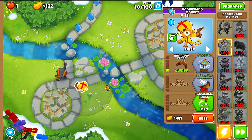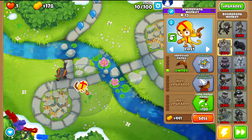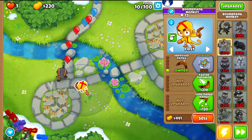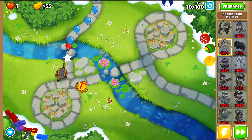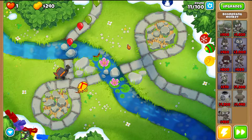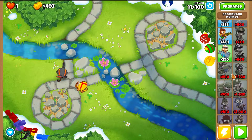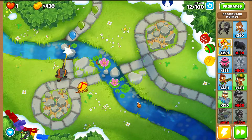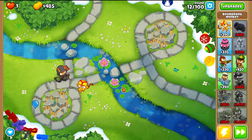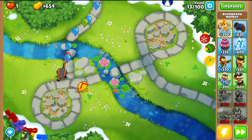Get the Boomerang to 1-0-0 and then 1-1-0 to make it slightly stronger. That's enough to then place the first Farm. I recommend everybody on Impoppable to use farms to increase income. You can also use Alchemists, Buccaneers, Snipers, or the middle path Heli for extra cash, but I think farms are the most efficient method.